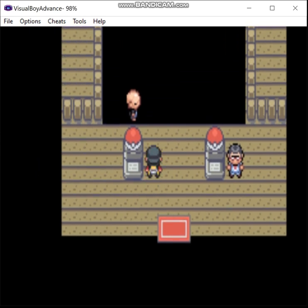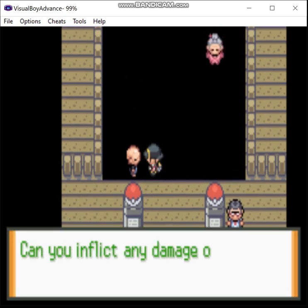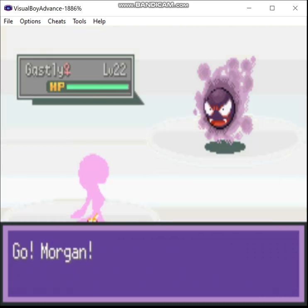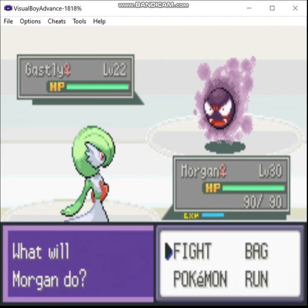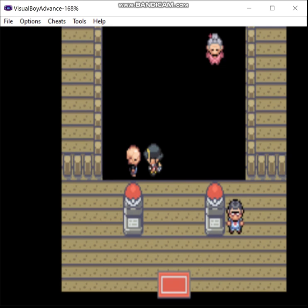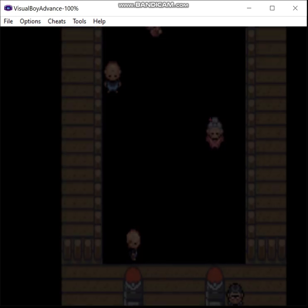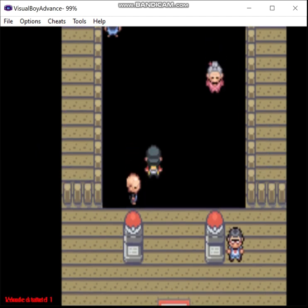The guy who made this is a prick. It is very, very arbitrary — the path you have to take. We're basically just going to use Gardevoir for this whole gym. You see? It's stupid.